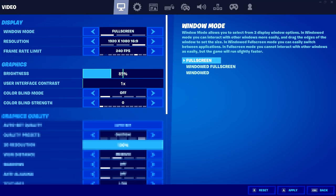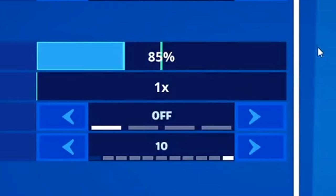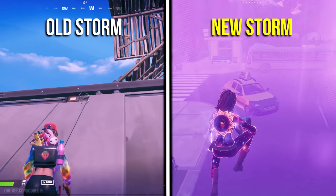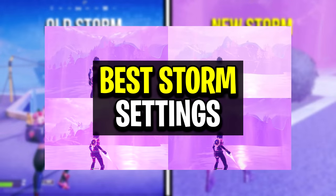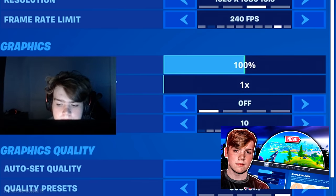For his graphics options, Mongrel's brightness is currently set at 85%, which did recently get changed. His user interface contrast is on the default setting of 1x. For his colour blind mode, that was recently changed too — it was previously set at Deuteranope 10, however because of the Season 4 colour blind nerfs, mainly the huge storm nerf, Mongrel decided to turn off the colour blind mode completely.